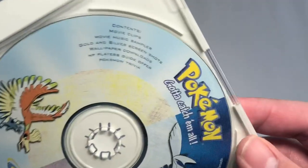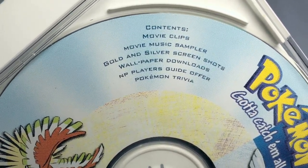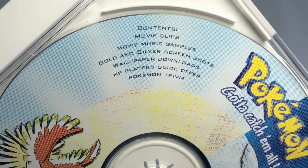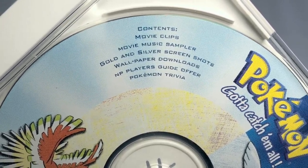Otherwise, it comes with — stated here — contents including movie clips, movie music sampler, gold and silver screenshots, wallpaper downloads, NP player's guide offer, and Pokemon trivia. Obviously the trivia we can't get going, and the player's guide offer has expired, but there's quite a bit.